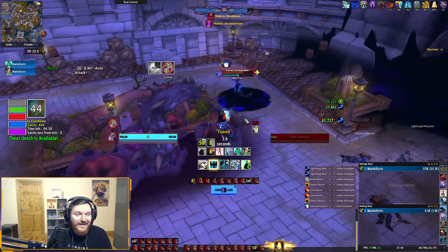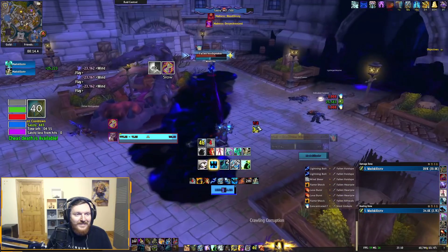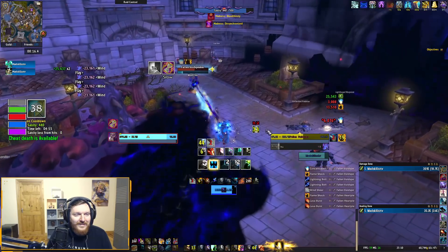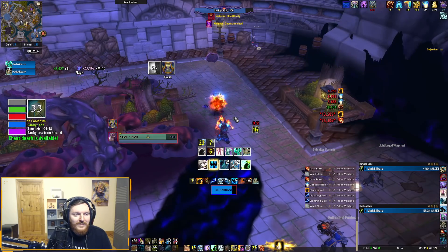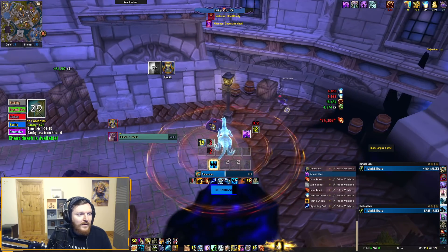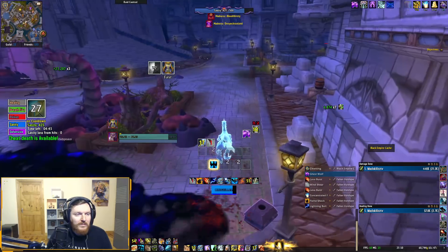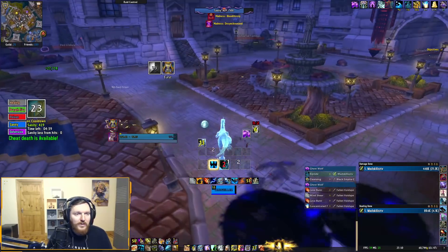I don't have an Interrupt here — I should've used my auto totem. I have an Interrupt ready for this next pull. That took a red potion, which is bad, so now I need blue potions. I like to use Invisibility Potion here.